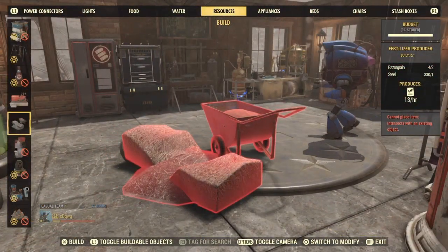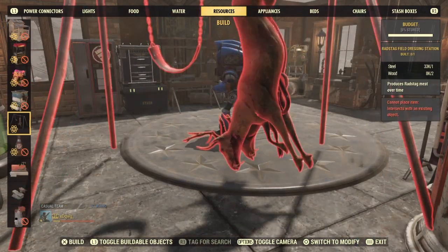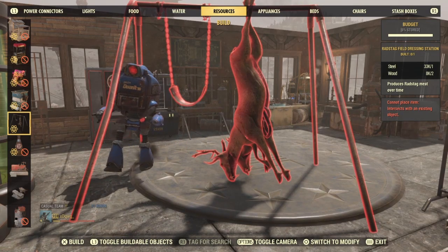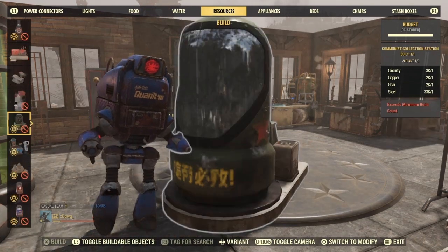You can also get the fertiliser producer, which is going to give you brahmin milk and fertiliser. For carnivores, you could put down a radstag dressing station, which gives you radstag meat over time that you can cook up for food or eat raw.